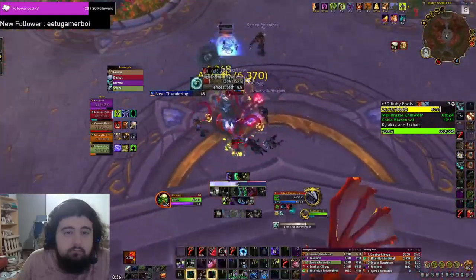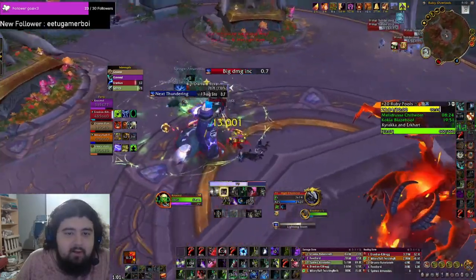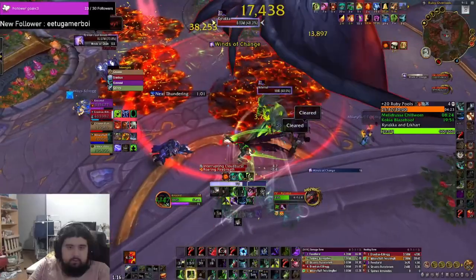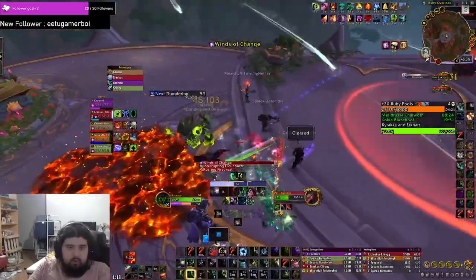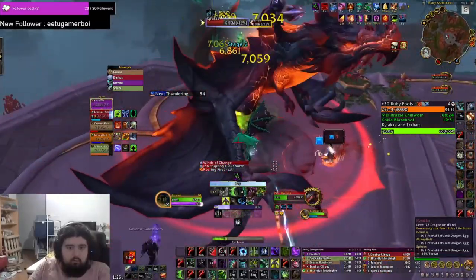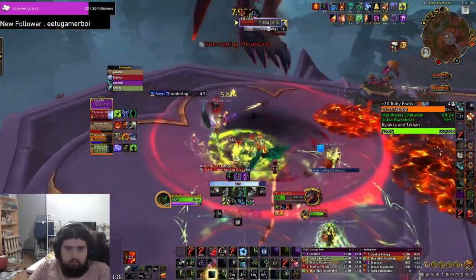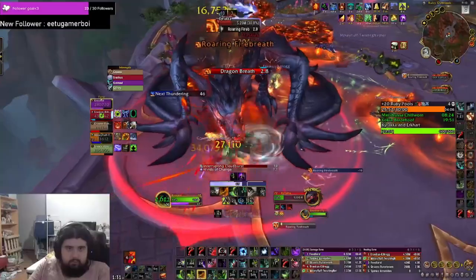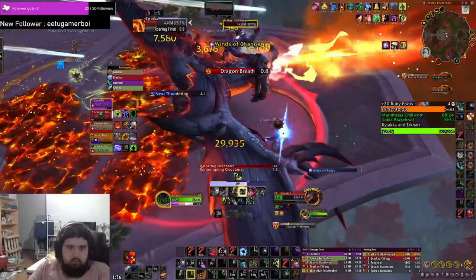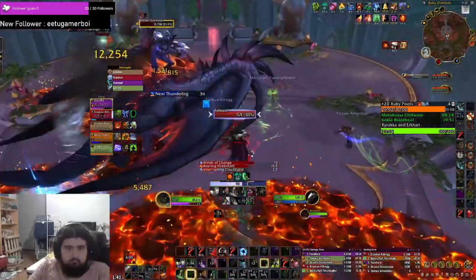On the last boss, prioritize damage on the dragon. When you have a circle around you, you'll take some damage and drop a pool of fire — just don't leave it in the middle. When the boss goes into phase 2 at 50% health, use all CDs and Bloodlust on the dragon. Once the dragon is dead, finish off the other one. During Storming week, DH is an excellent candidate for soaking the stormies — you can just double jump back into an optimal position.